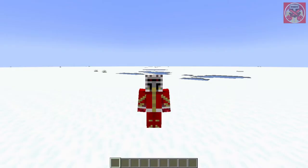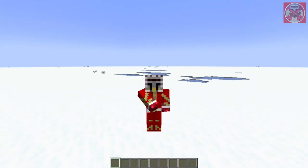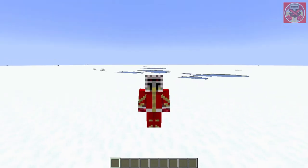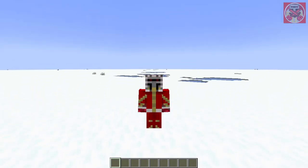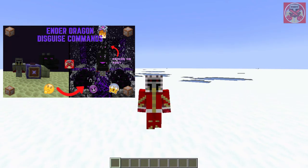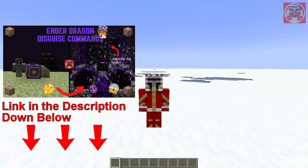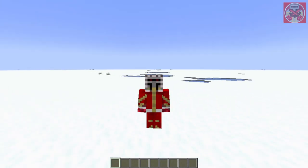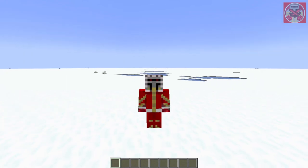Hey what's going on everyone, it's your boy Redstoneix here, and welcome back to another command block tutorial video. Today I'm going to be showing you guys how to do Mob King disguise commands in Minecraft. The previous one we did was the ender dragon disguise command, so if you haven't seen that video go check it out — link will be in the description. I ended off the mob disguise series with the ender dragon last time, but this one I feel like it's gonna top it all.